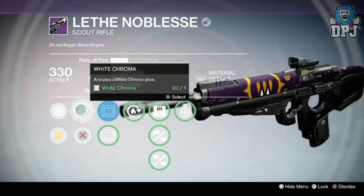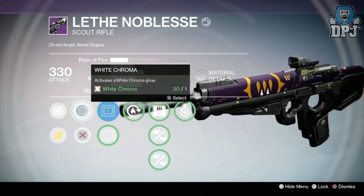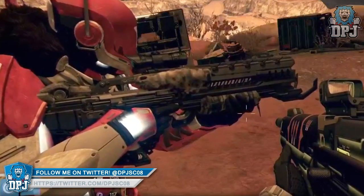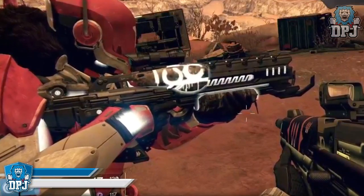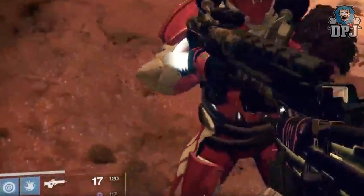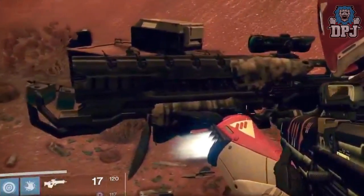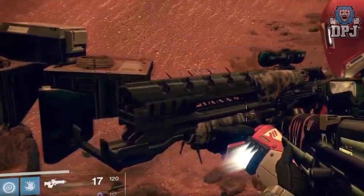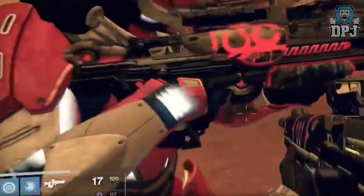That is it guys - that is how you get this new Chroma on your gear. It's obtainable from the Sterling Treasure mystery bag, which you get for completing the level 41 Prison of Elders, completing a weekly Crucible activity, or buying it for 200 silver from Eververse. Hope you enjoyed the video, drop a like - I appreciate the support. Got plenty more videos coming covering all the new info we've learned. Thanks for stopping by and I'll catch you guys on the next one.